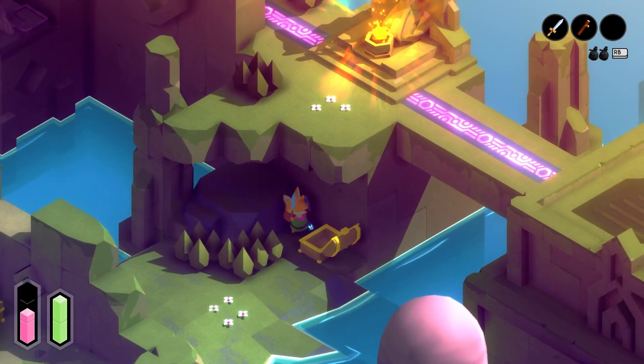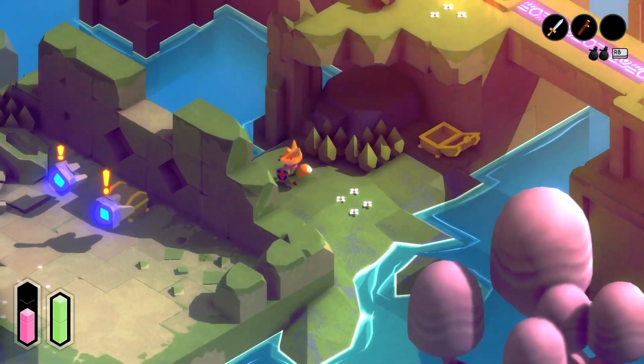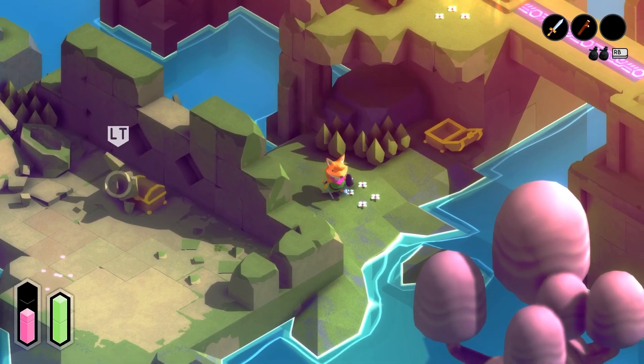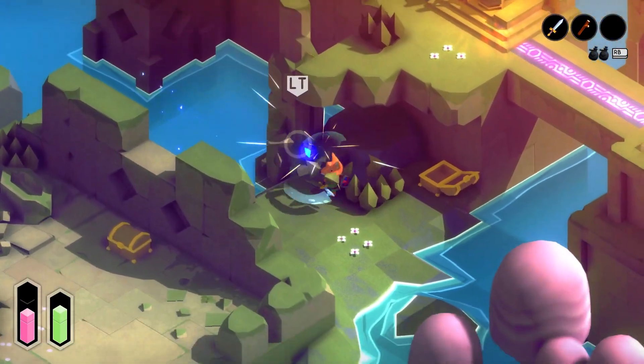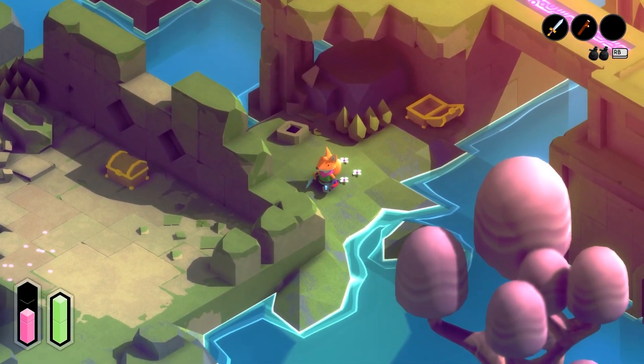Hey everyone, WaterBot here and welcome to Tunic. Tunic is an action-adventure game in the same vein as old-school Zelda games, mostly Link's Awakening and Link to the Past, and it's done in this absolutely gorgeous low-poly visual style with some really sweet shaders.